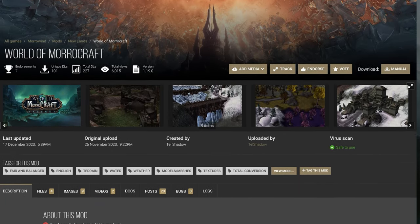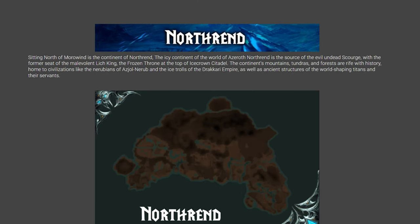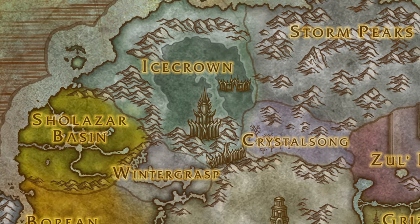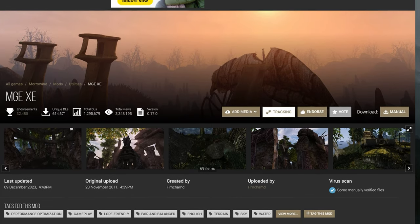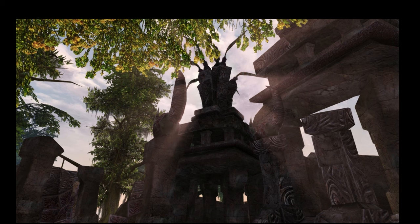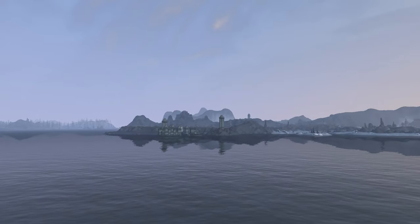I was browsing around the Nexus and found this mod called Morrowcraft, which according to the description aims to recreate the map of World of Warcraft in Tamriel. This is a huge undertaking, but the mod author has already made incredible progress by bringing the majority of the continent of Northrend just off the coast of Varnenfell — literally just north of Sheogorad. You can see it if you get a mod that removes the crazy fog. So I downloaded my second mod ever, Morrowind Graphics Extender XE, just to remove the fog so I could see further than 50 feet. With these two mods installed, let's set out for Northrend.